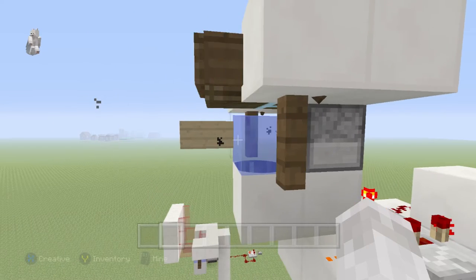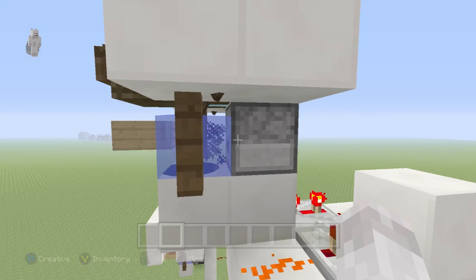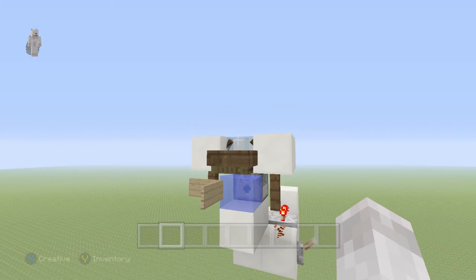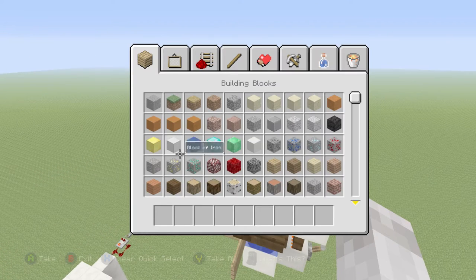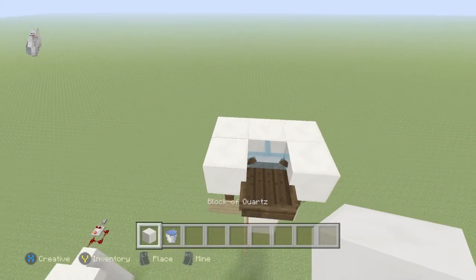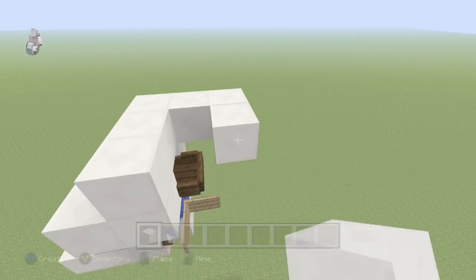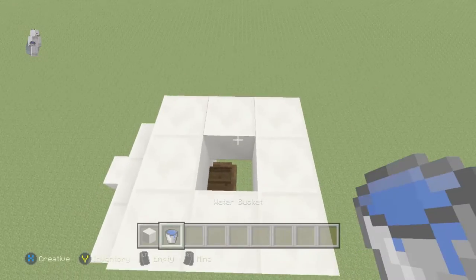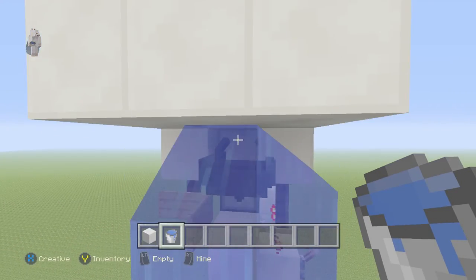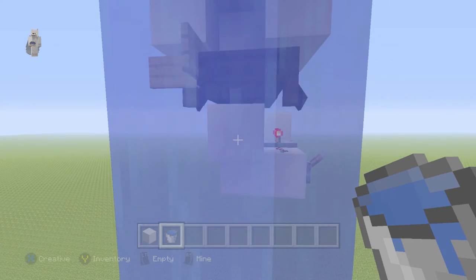If you add any more beyond 40 it'll just shoot out — that's how you know you've maxed it out. Now grab any block and add a circle around the front of the boat area. Then add water — what that's going to do is push the boats all the way down and make sure they're touching the ground.